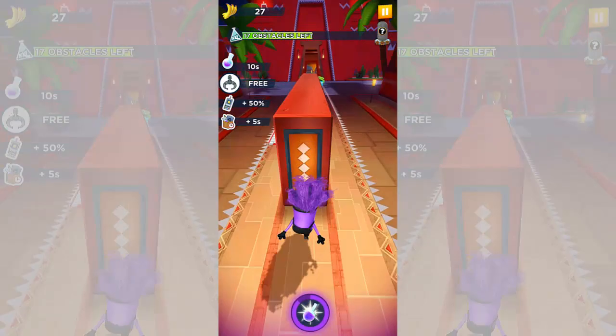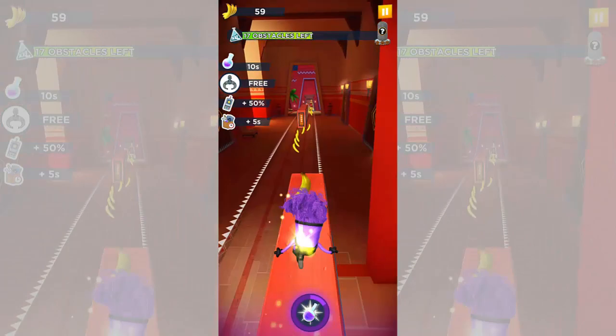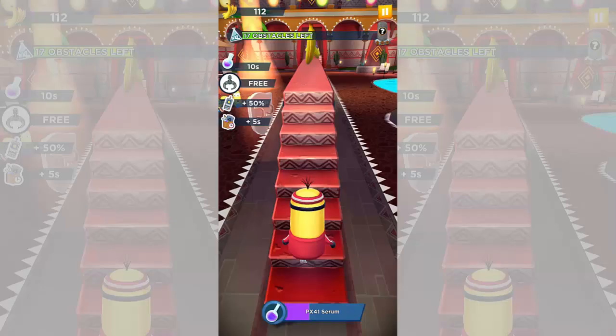I love how his power-up is a PX41 serum and he just sounds significantly smaller than he was before. I'm left to wonder if the evil minion is still a costume in this version, because in all other versions of the game he's a costume that the game equips when you activate the power-up. I do wonder if it's just a model the game uses in this version or whether it's still a costume — maybe I'm being boring talking about that.